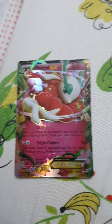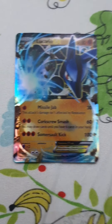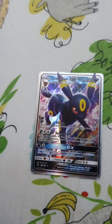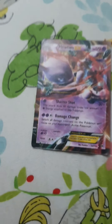This Pokemon is called Lucario. It has 180 HP, 30 damage, 60 damage, and 100 damage. This Pokemon is also one of my favorites — Tyranitar. It has 200 HP, 30 damage, and 90 damage. This Pokemon is called Tauros. It has 180 HP, 20 plus damage, 60 damage, and 30 times damage.